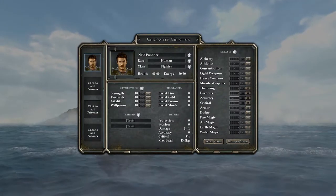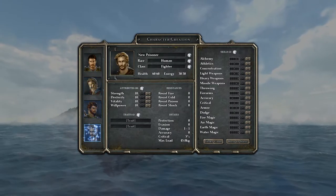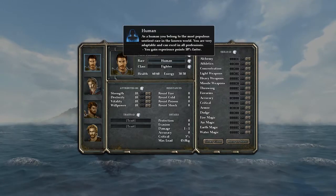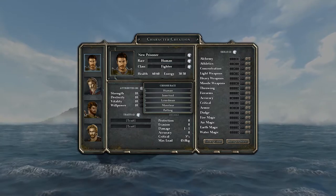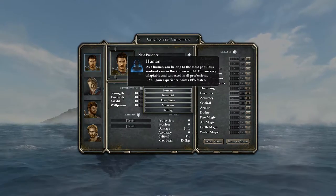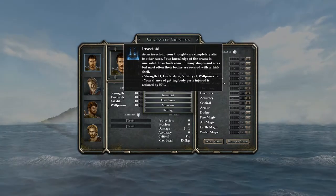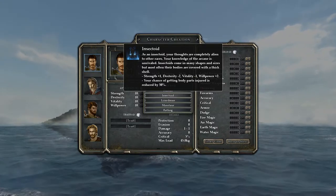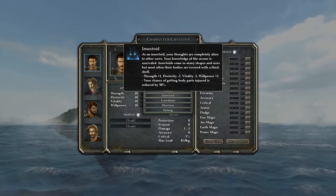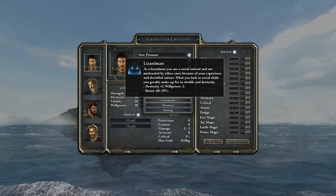We can create four characters by clicking the add prisoner buttons. I have an idea of the party I want to make, but let's go through the options first. We have five different races to choose from, each with different abilities. Humans gain experience points 10% faster. Insectoids have extra strength but lack dexterity and vitality, gain extra willpower, and their chance of having body parts injured is reduced by 50%.